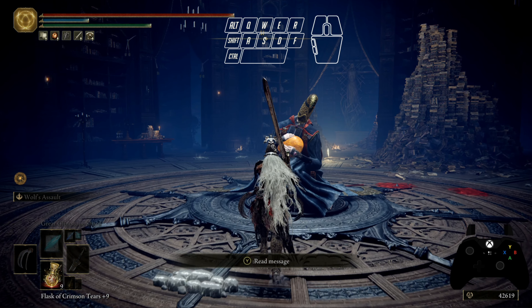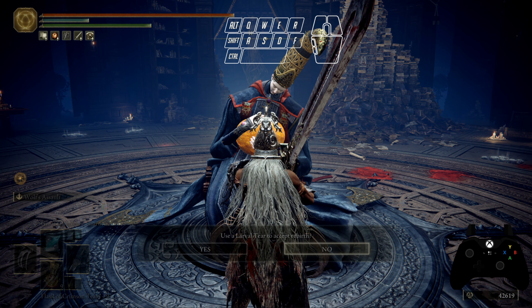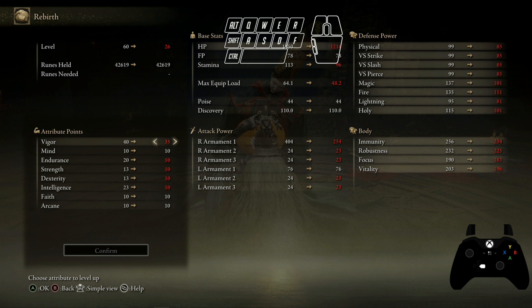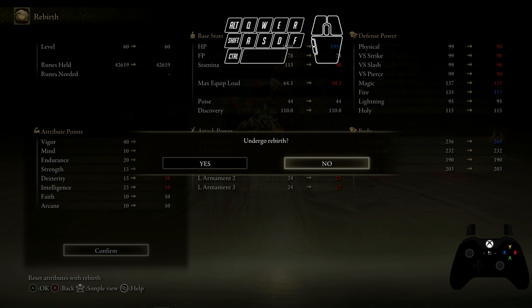So this is how it works: you go into rebirth, select yes, and you're not actually going to use the larva tear — just put whatever stats you want. Very simple. Now the tricky thing is: you put confirm, you put the thing on yes, but look at the overlay — put your thumb on alt and keep alt pressed.